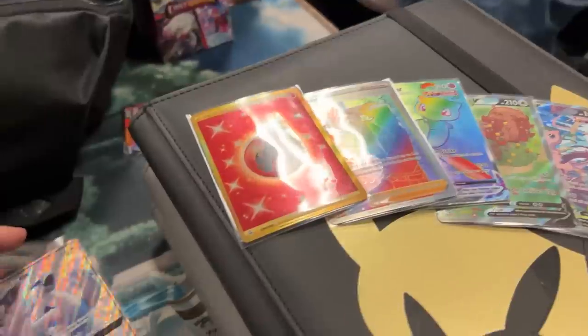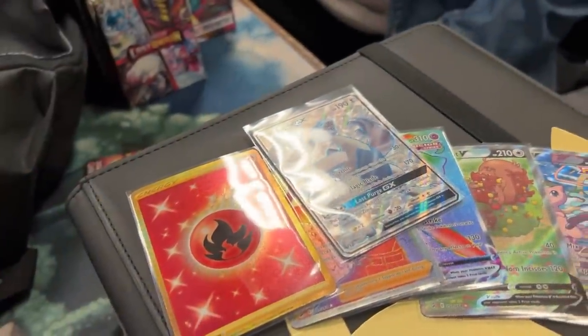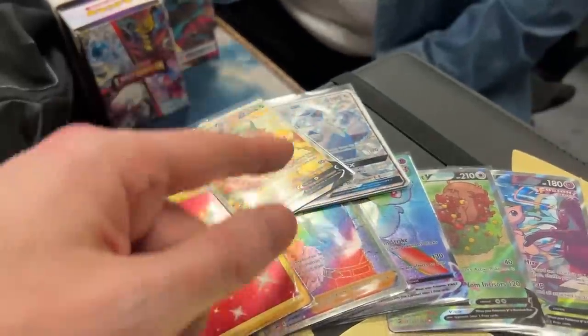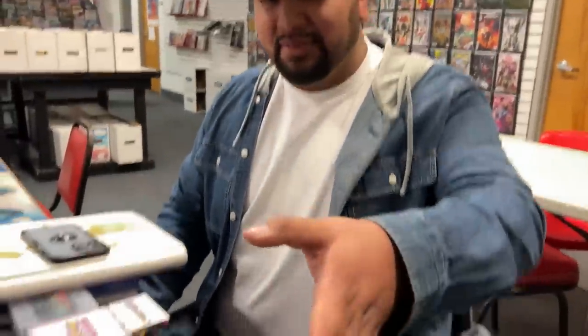And these are the two that you picked out right here. We got the Full Art Lugia GX — a little older — and the Leafeon V from Evolving Skies. So we're doing those two for all of those. Is that a deal? It's a deal, my friend. Thank you.